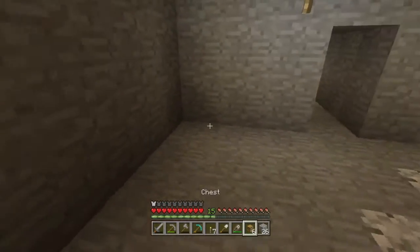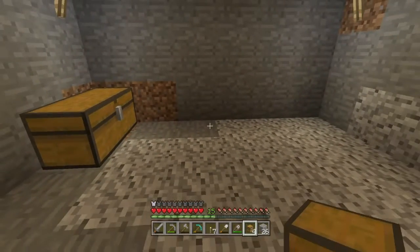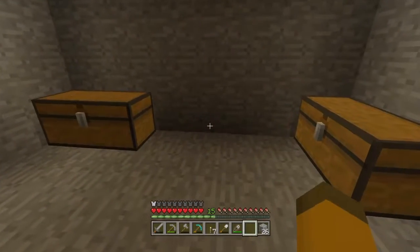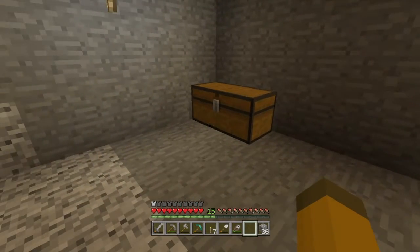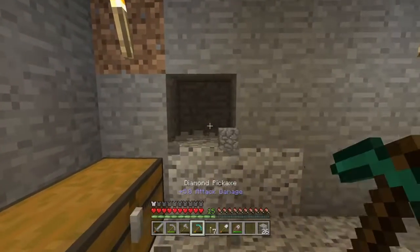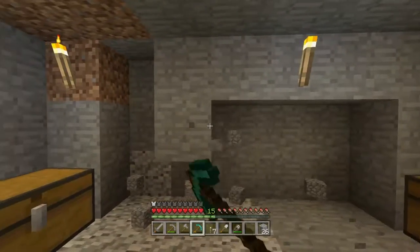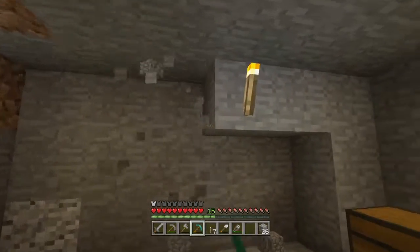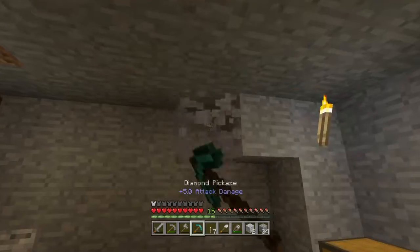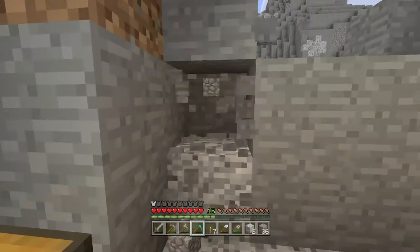Let me leave that torch there — there we go. If we do one, two, one, two — you probably could have done it there actually, but it's fine. I think that'll be alright. If we just mine this out a bit more — one, two, three, four, five — there we go. Then we're going to have to move this torch over here. This is basically just going to be another part of the room.